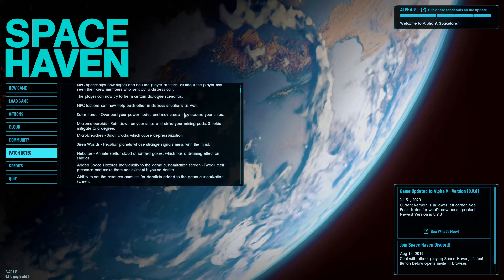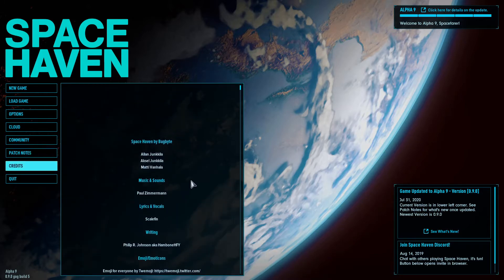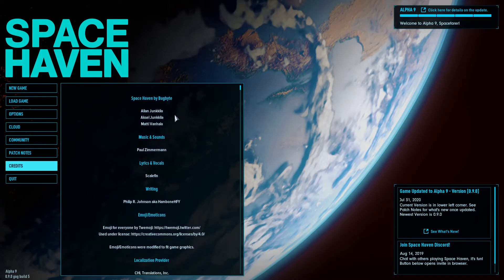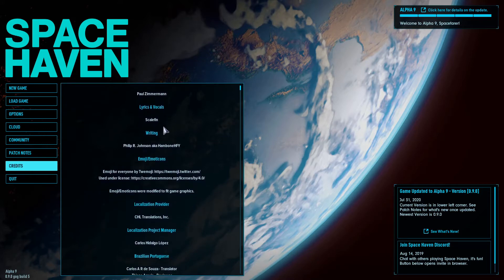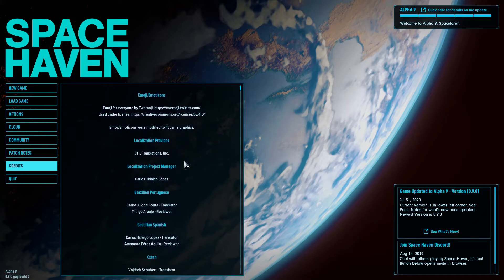NPC factions can now help each other. Solar flares, micro meteorites, and micro breaches are in. Siren worlds are peculiar planets whose strange signals mess with the mind — so it is alluring. Very well named. Very Odyssey. So here's Bug Bite — this is Alan and Axel Yonkela. Paul Zimmerman wrote the music and did the sounds. Scalefin did the lyrics and vocals — that must be who's singing right now. Thank you, Scalefin. It is a beautiful voice.